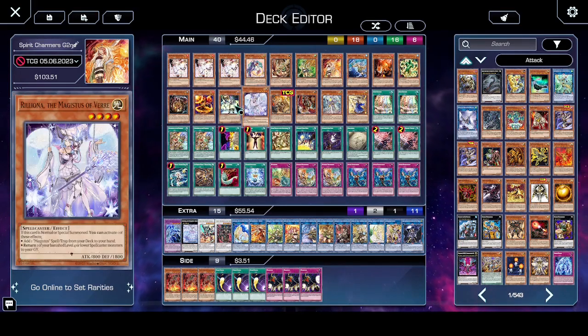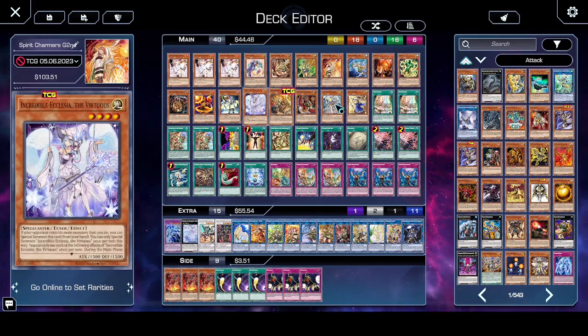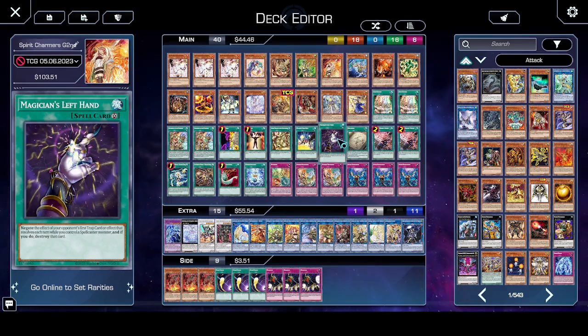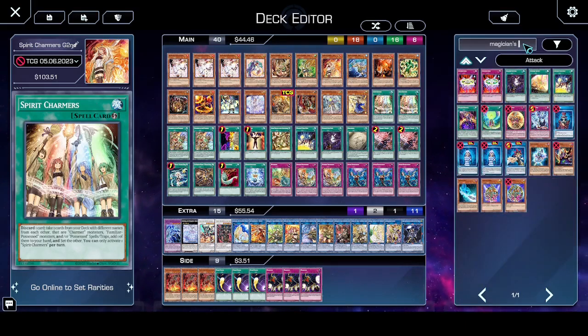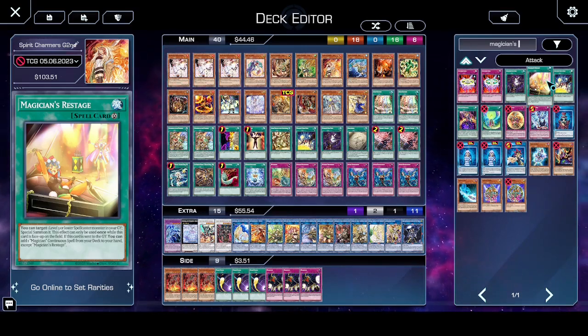We have a small Magistice engine with Zora the Tuner, Crowley which can be any attribute, and Rili Anoa which searches the Magistice spell card. We've got Secret Village to lock out spells, and Magician's Right Hand to negate the first spell card and Left Hand the first trap card. These are searchable by Magician's Restage, but I just didn't have room and I don't have any level 3 spellcasters running, so I didn't include it.